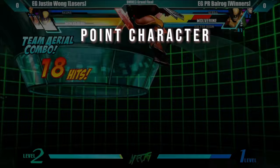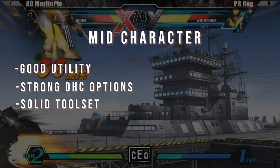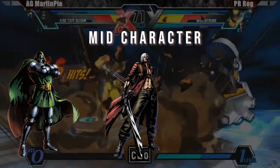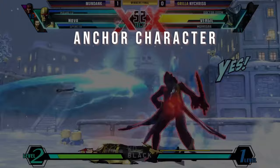Some good characters for the point role are Wolverine, Magneto, and Zero. The mid character is usually a good utility character, great to DHC into, and has solid overall tools. Strong choices here are Doctor Doom, Dante, and Spencer. The anchor character is usually someone who does well with meter, excellent at comebacks, and hits hard. Combined with X-Factor, this should be your ace in the hole. I recommend Vergil, Strider, and Phoenix.